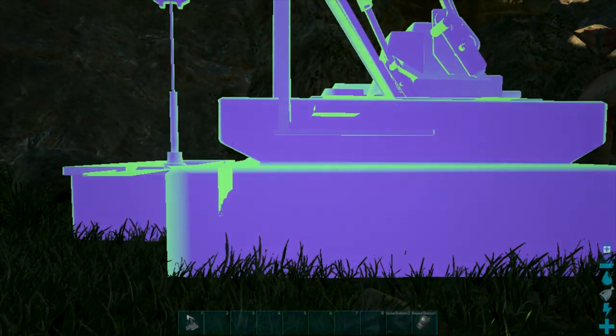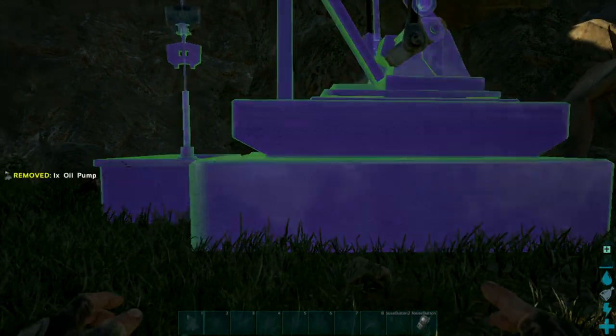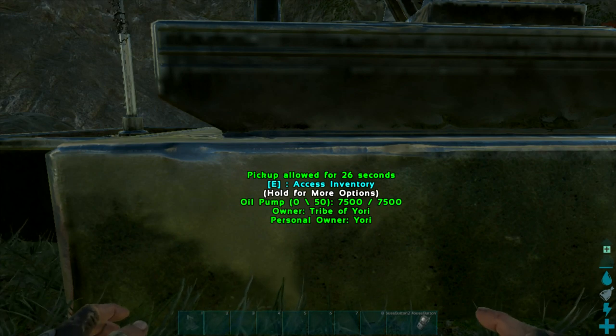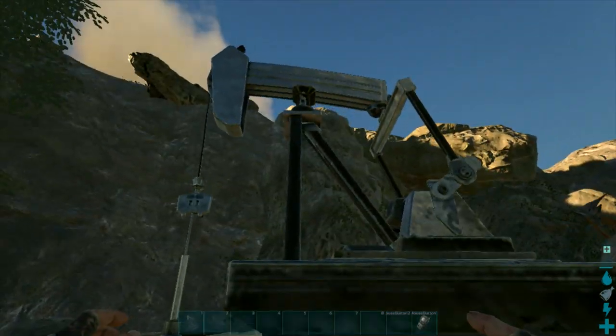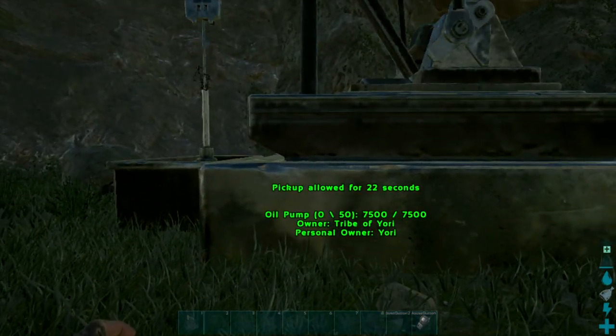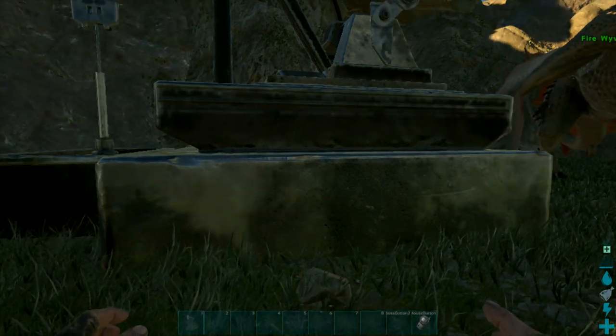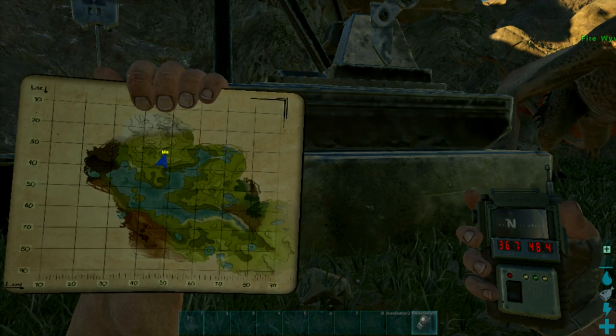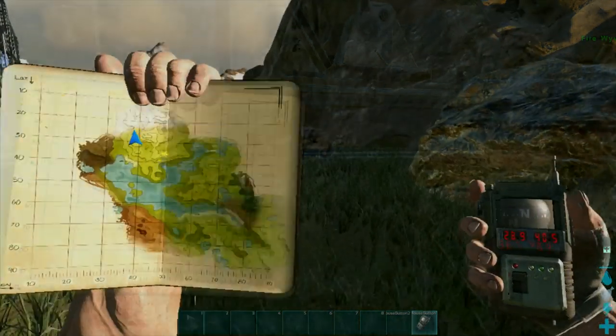You can leave it unlocked since there are so few oil veins on the map. I would recommend, if you're not in dire need for oil, just leave it unlocked and share with the rest of the server. Close it every so often when you really need to gather some for yourself. The first one is at 36.7 by 48.4.